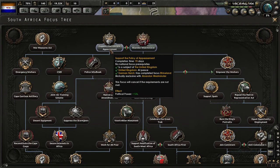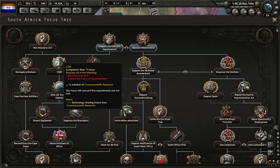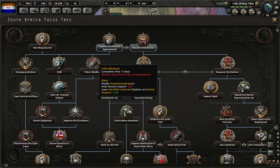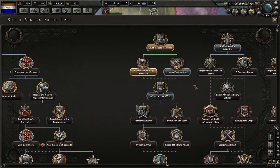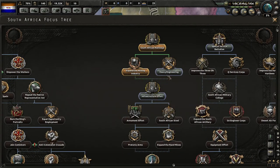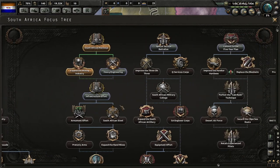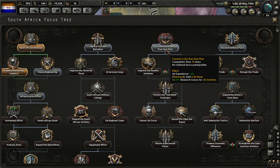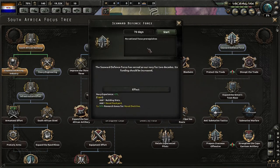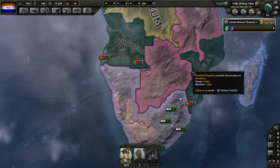Now we can actually support the policy of appeasement, which will give us some political power. We can start going down here to lose anti-British sentiment and reduce our fascism support. Let's actually get started on our navy — I want to develop a strong navy in this playthrough.